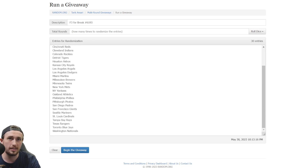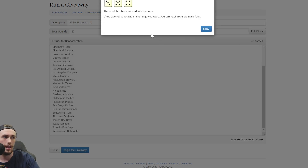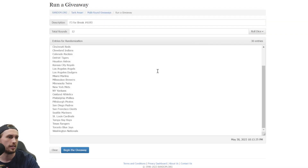We'll do the randomizer for all the teams. We got plenty of people in here — Diamondbacks down to the Nationals. Each person gets three teams. Good luck to you guys. Got to be over seven for the dice roll — that's more than seven. All right guys, good luck to you. Let's roll this and see what we can do.